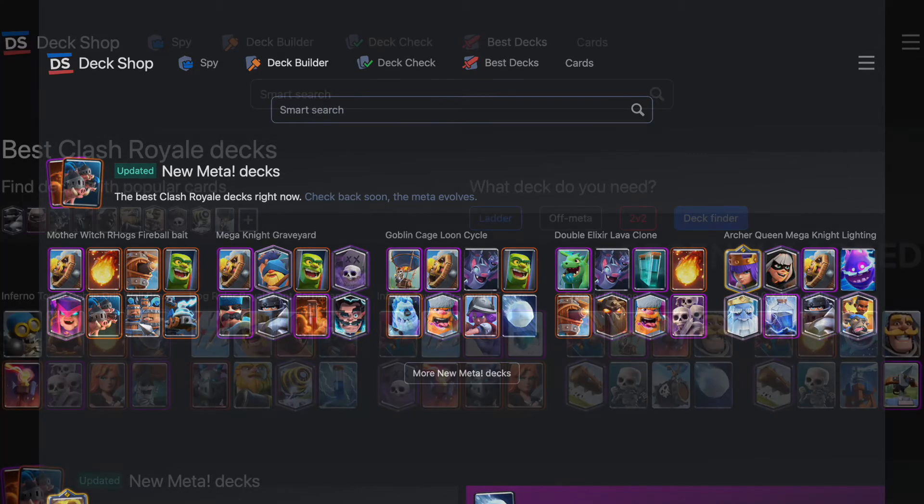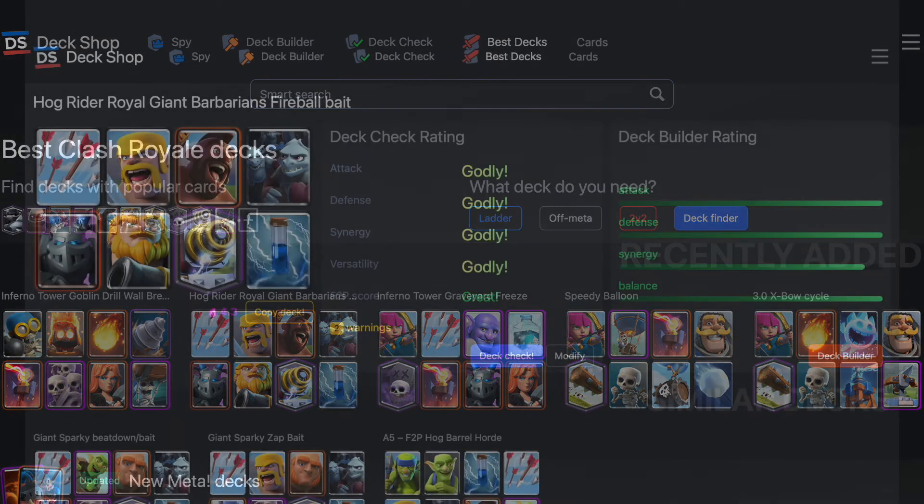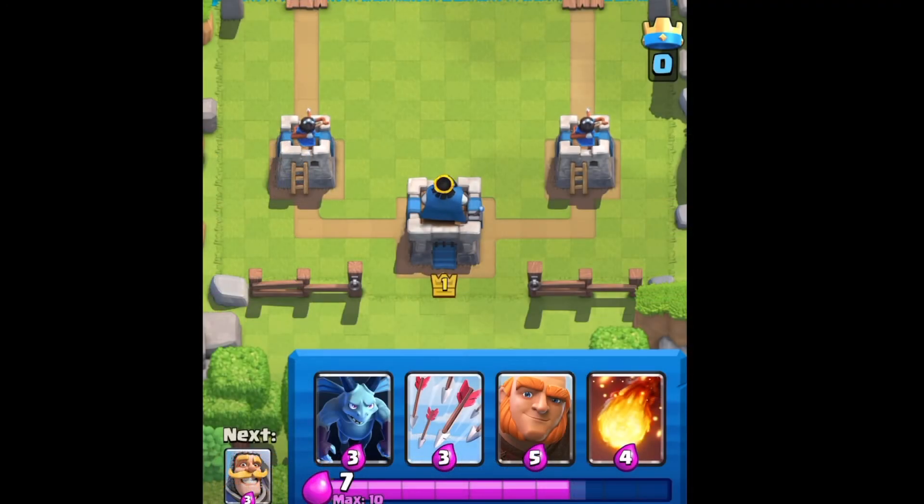At the top you're going to see 'Deck Check' and 'Best Decks.' Click on 'Best Decks' and you'll see a whole list of different decks you can build. If you click on the first one — say, Inferno Tower — it breaks down the style of that deck: attack is good, defense is godly, synergy is good, versatility is godly, F2P score is mediocre, and it also gives you an overall rating. It's a great way to check out the best decks you can build in Clash Royale.